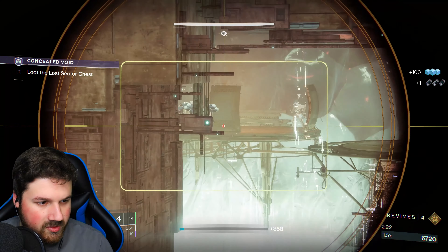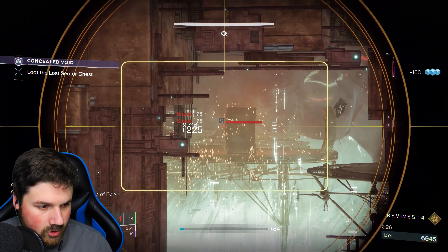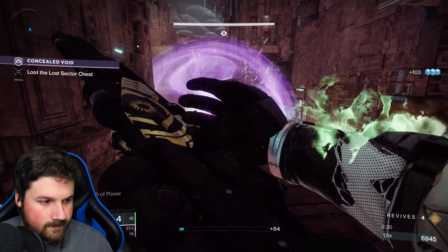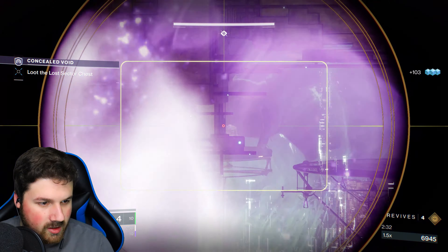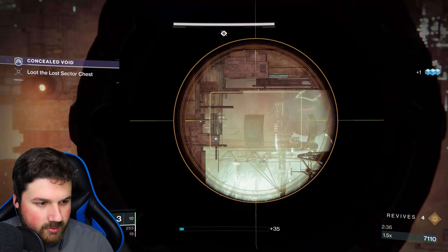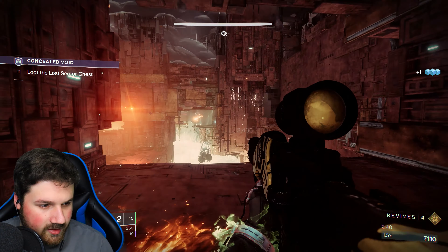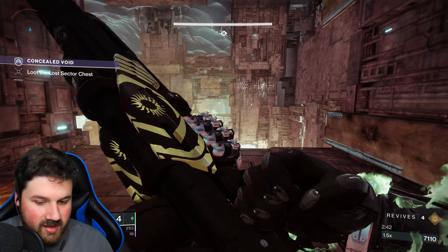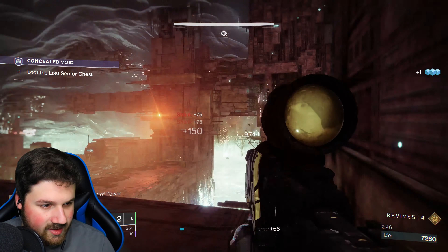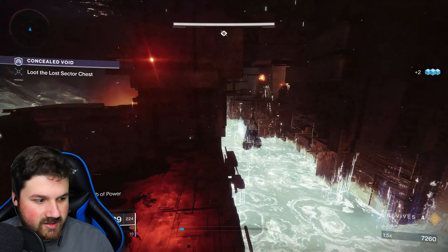We want to use our sniper rifle again because enemies spawn at the far back. Try and take down as many as you can — it's not a big deal if you miss a couple. It's very easy to panic when doing this purely because you are on a time limit. If you take any longer than 15 minutes then you lose your chance of getting an exotic, and that's obviously the whole point of why you're doing this, so you don't want to put that at risk.